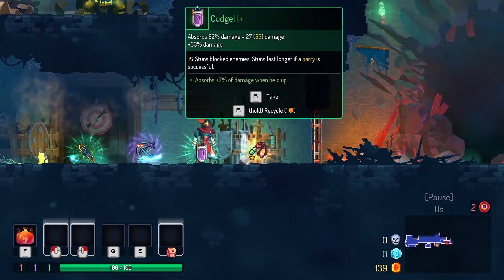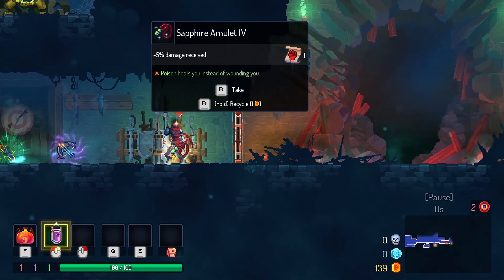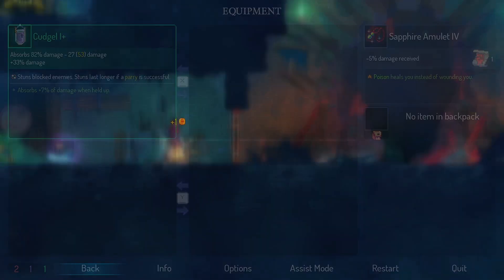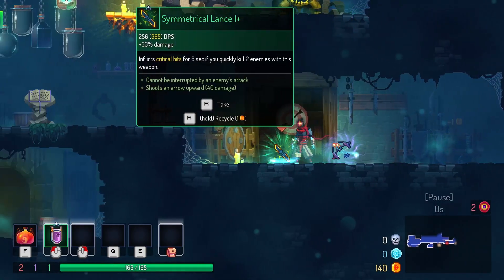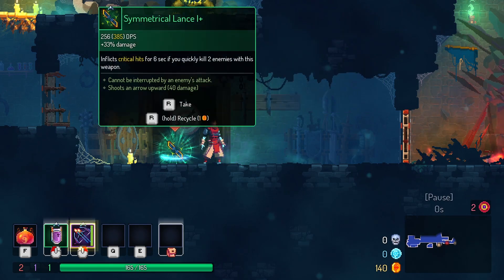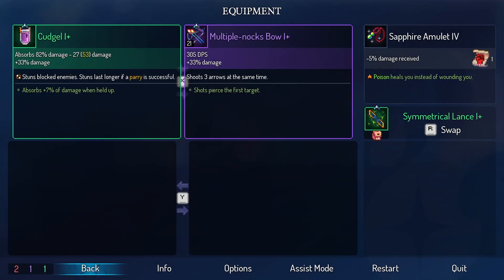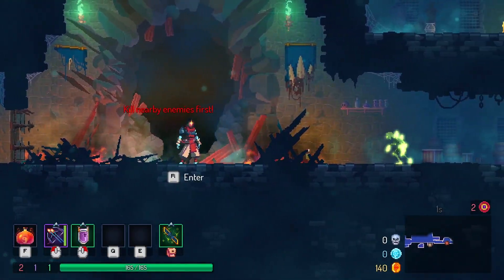For now — grab that, grab the amulet. That's a good amulet. Poison heals you instead of wounding you? Damn, that's actually kind of good. I'm gonna grab the bow instead of anything else. I'm gonna keep this in my backpack just in case — switch these around and let's go. I want to grab the cavern key first.